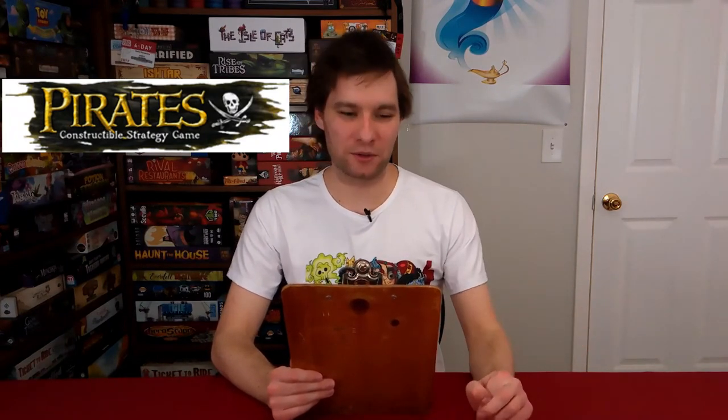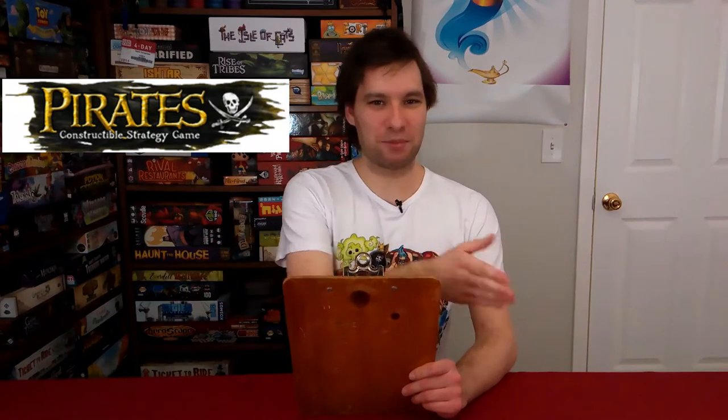My last game was with my brother Keith and my dad. He had the Endeavor — that big ship from World's End with all the guns that a lot of people criticized. Keith had the Black Pearl, I had the Flying Dutchman. We cornered him and blew him out of the water, splitting the treasure 50-50. You can team up and split the treasure 50-50, but then you could also betray somebody. Number five, Pirates Constructible Strategy Game.